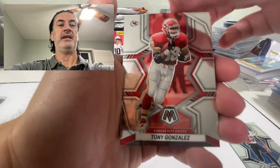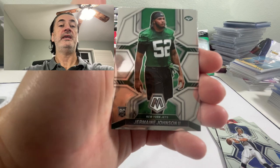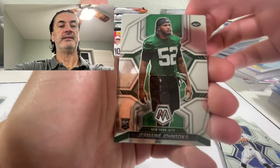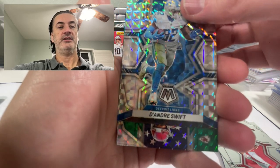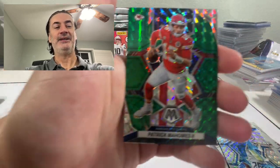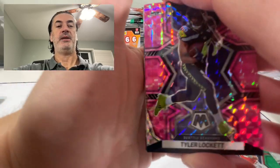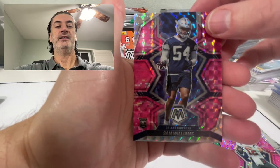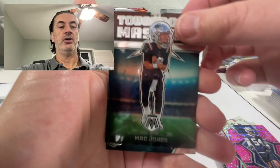Looking for the pinks in the cello. Got a rookie — we saw plenty of these in the first video, guys in practice gear. McBride — can't get excited about a second-year player. DeAndre Swift. Is it going to be a Chief? Is it going to be Mahomes? Killing it with the Mahomes — it's a nice mosaic though, we'll take that. Our first pink — oh, pink Brady! Last pink, there it is: the curse of the rookie in practice gear.